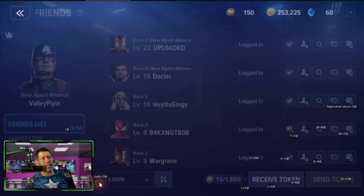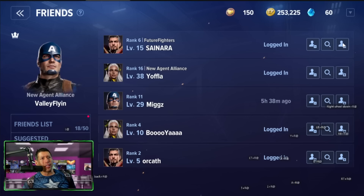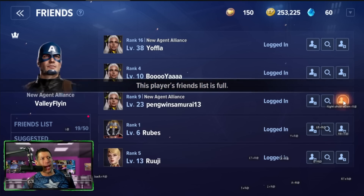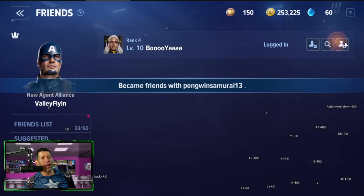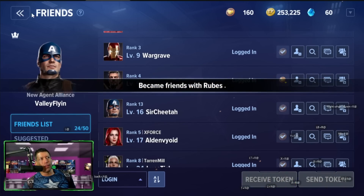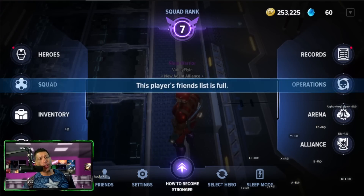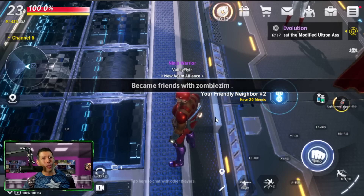There's a friends system in the game — you can send and receive friend requests, send tokens, receive tokens, and friends can help you in missions. There's also an alliance feature I'm still figuring out, and an arena mode as well.